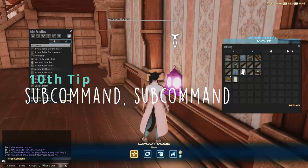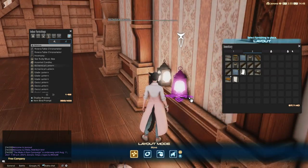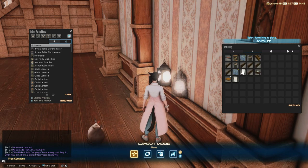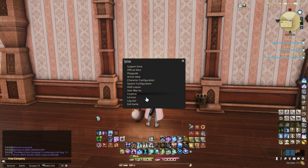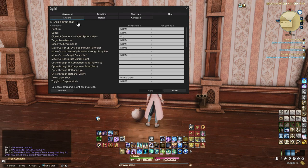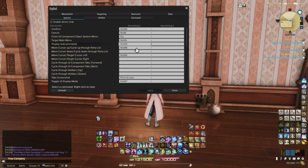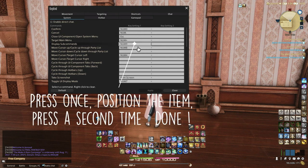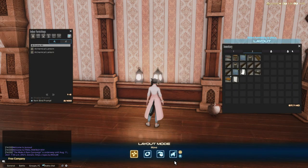This tip will also showcase a glitch, which is the subcommand glitch, but there is a small difference in mine. In other glitch videos I saw in the past, they show you to go in the keybind menu and give a keybind to the display subcommand action as well as the confirm action, so you can press them one after another — you display subcommand, then confirm to place the item. However, I discovered that you only need to press display subcommand twice and the very same thing will happen. This might seem useless, but I heard that sometimes pressing confirm doesn't work and you have to do it again, while my way always works.